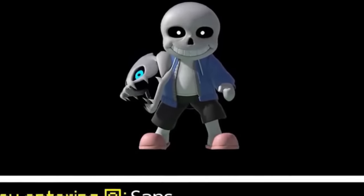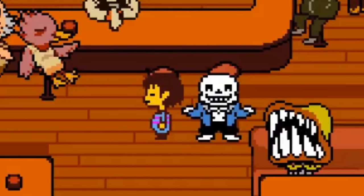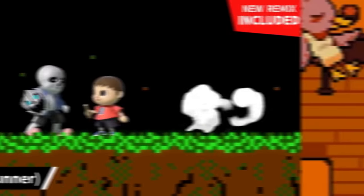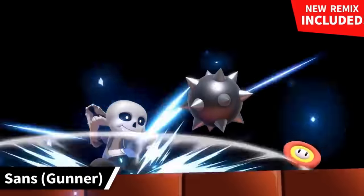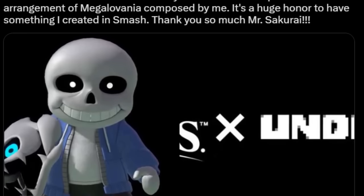There's even an unused stat in that old build called 'yen.' In all media regarding Sans, he is always depicted as wearing pink shoes — such as in Super Smash Bros. Ultimate — however nowhere in either Undertale or Deltarune does he actually wear pink shoes. Additionally, in Smash Ultimate's unused textures there exists a texture for Sans's blue eye.